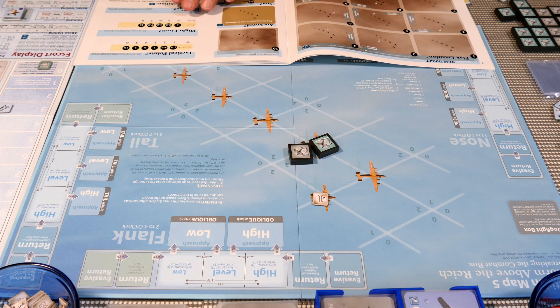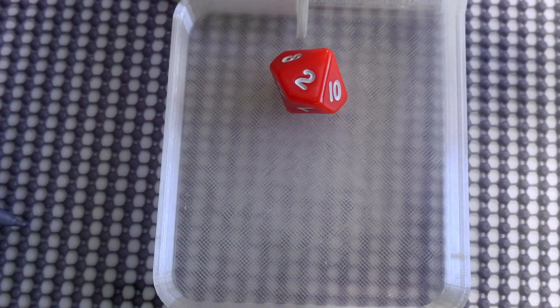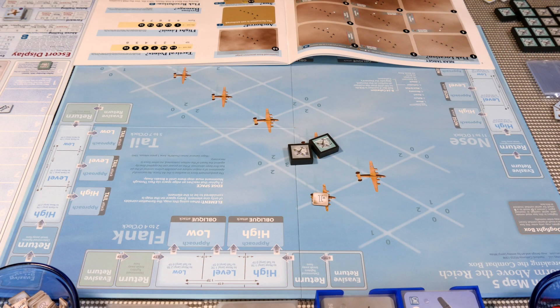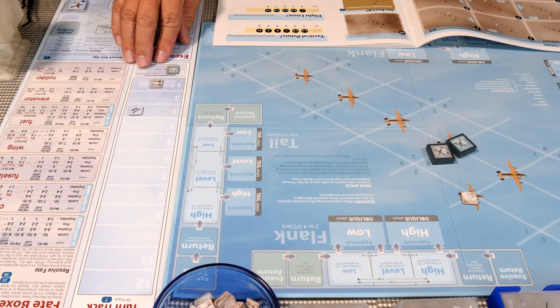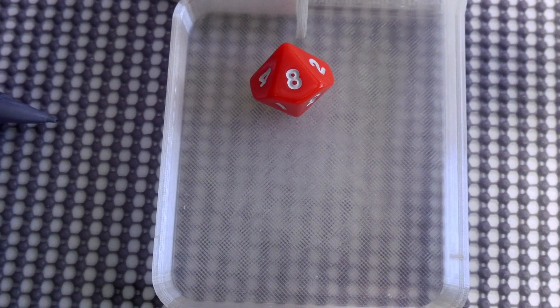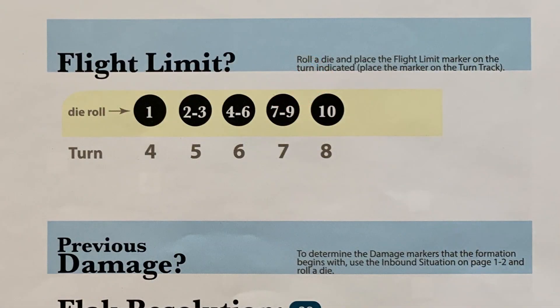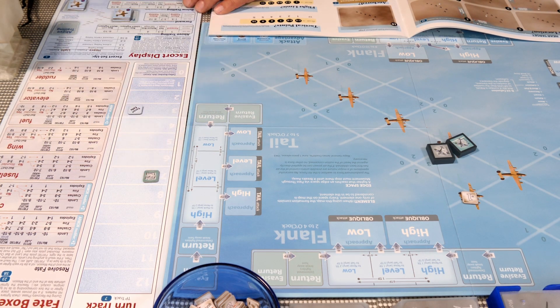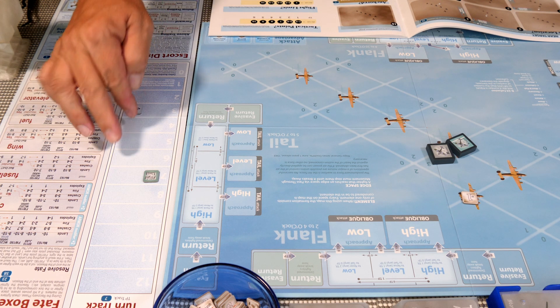We roll for tactical points and get a two — so we only get one tactical point. Next we roll for flight limit and get an eight. Seven to nine is seven turns of flight, so we set our flight limit to seven. With escorts leaving on turn three, we have four turns without escort cover.